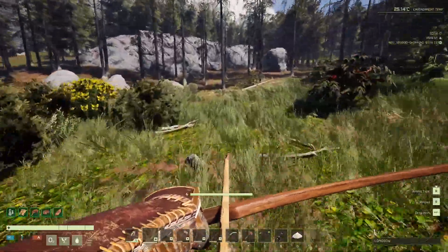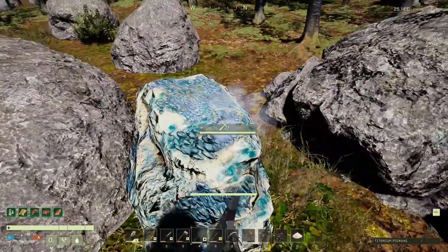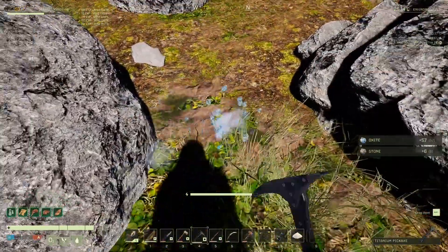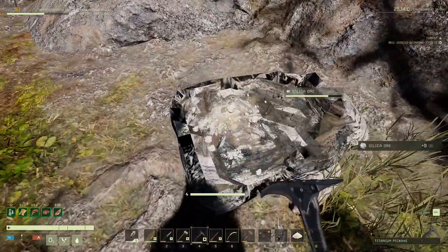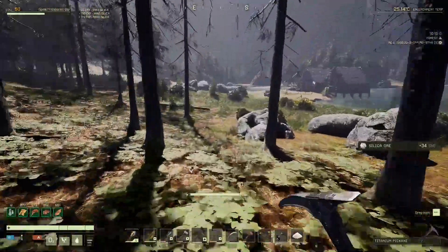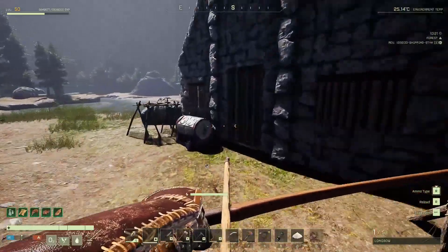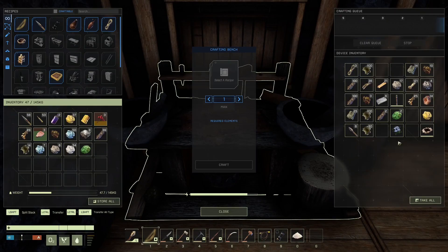I can see some oxide literally over there. Oh look at this - missed all this because it's all burnt down now and you can actually see it. Those trees are going to be useless now, although we will get charcoal from them and they won't come back. I'll grab some more wood and make some more. I am going to need some more sulfur though - I've actually got sulfur on me.